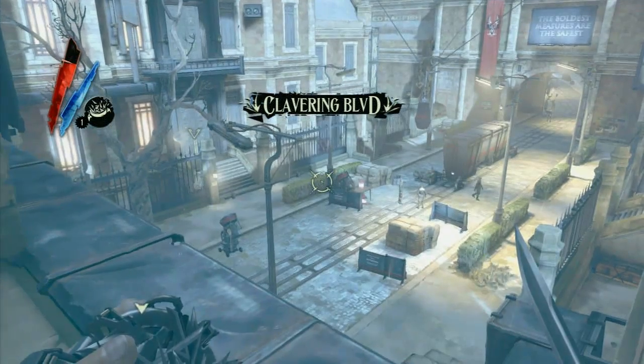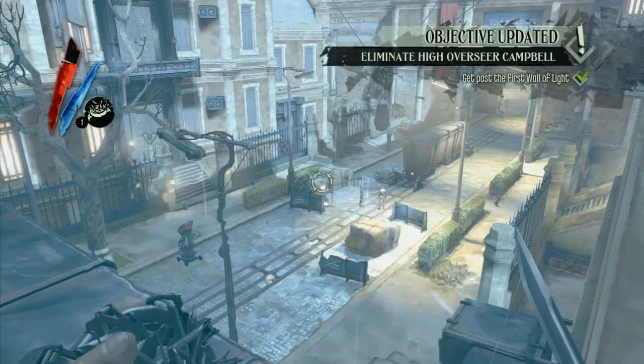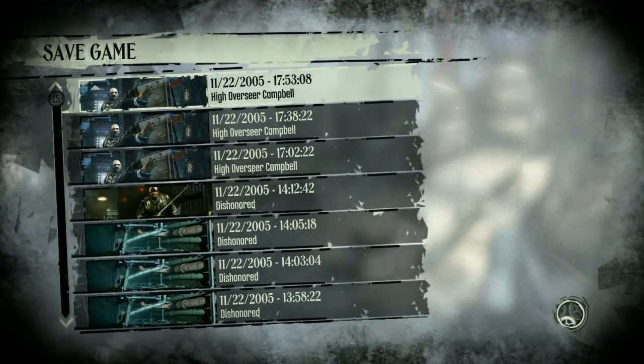And we're going to, instead of continuing on with the mission, work on Granny Rags' side mission. We're going to go into that building over there on the left, and we'll continue later. We'll be right back.